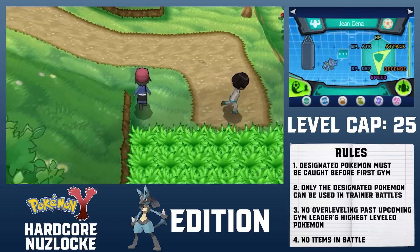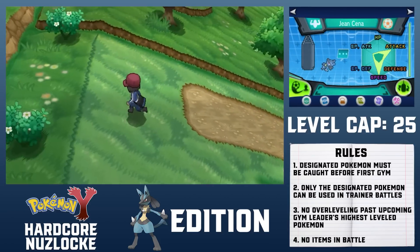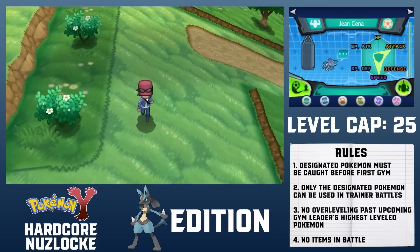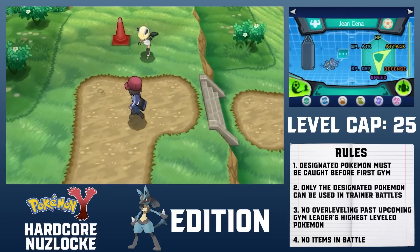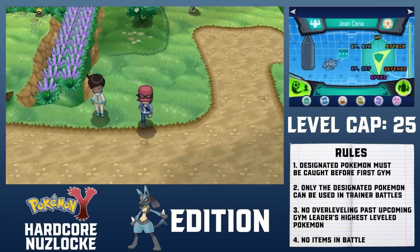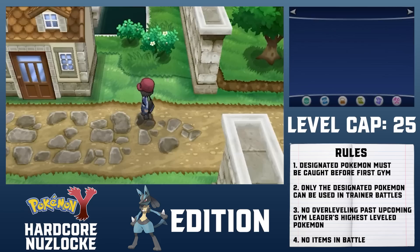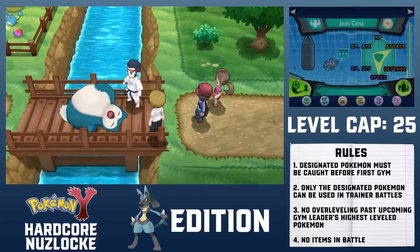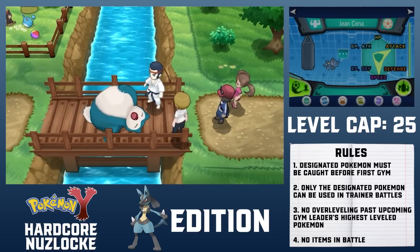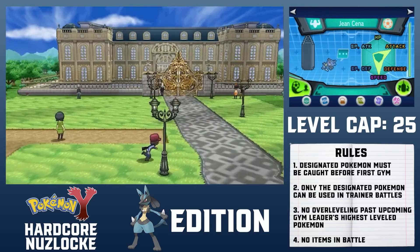In my playthrough of Pokemon Y without taking damage, I complained extensively about being unable to control the roller skates, to which about 80 of you commented that I could use the d-pad instead. Thanks to you guys, I've been using the d-pad frequently during this run, and the better control has been beneficial, especially considering how many trainers I've had to dodge. I reach Camphrier Town and do almost nothing there. Game Freak puts some solid detail into this sleeping Snorlax, as you can actually see it breathe.